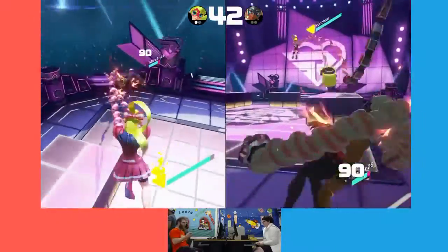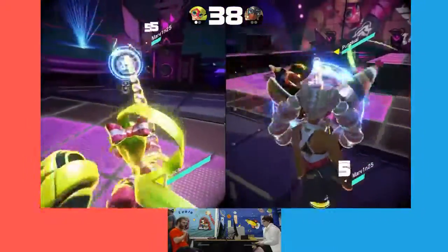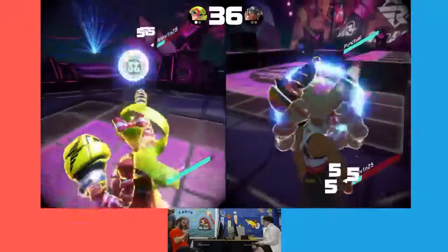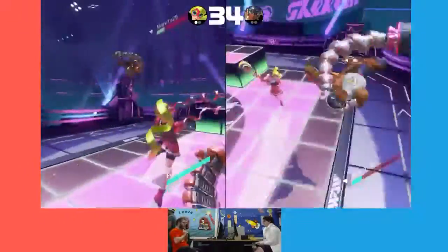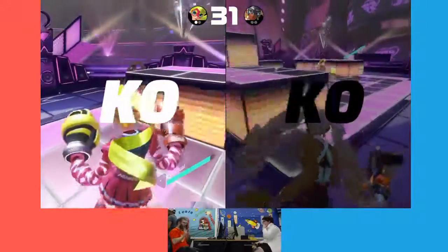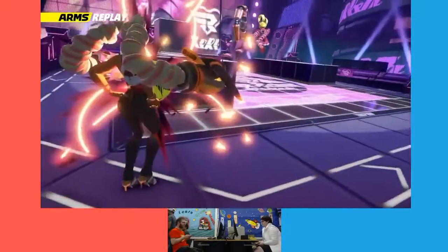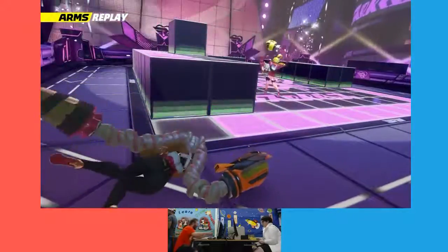Good double hop. Ribbon Girl delivers. Good job — Ribbon Girl's coming in now, she's got her special. Excellent block by Capeless, but Ribbon Girl counters back with the throw, the double jump, and there it is. Congratulations Mia, you have advanced to round two.